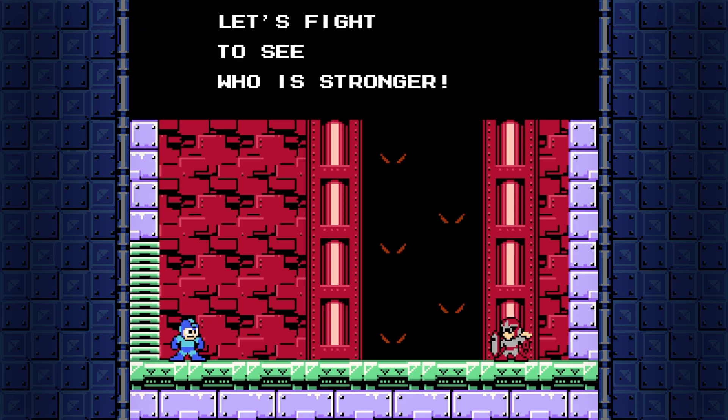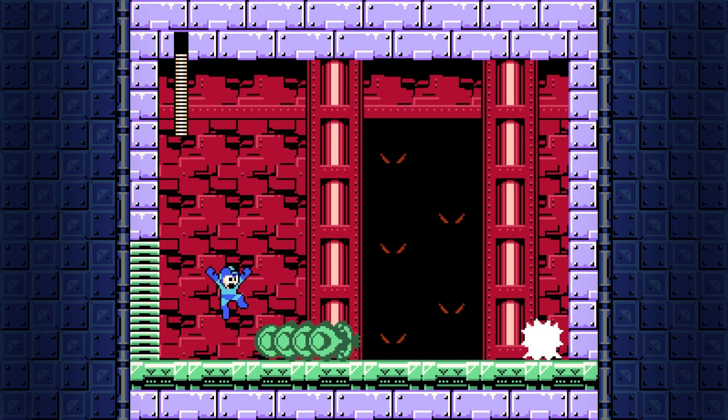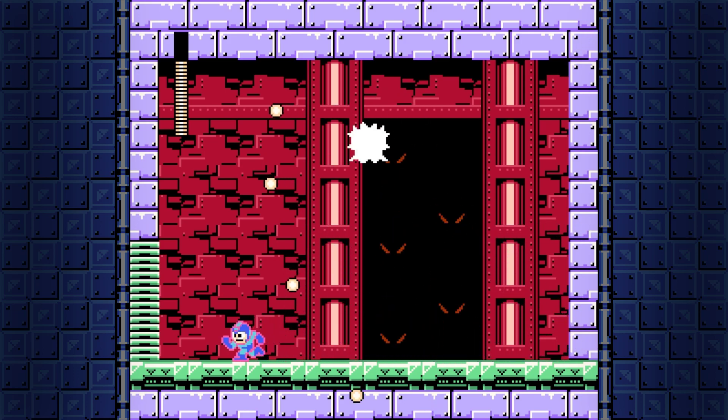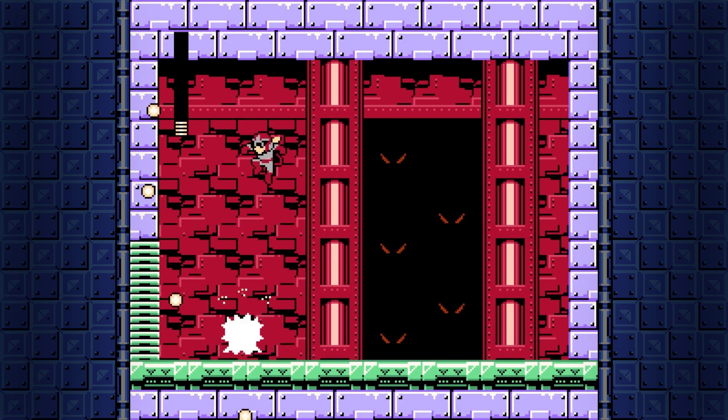The mini-boss is Protoman himself. I think you can fight him in any of the three places you can run into him, but I'm not entirely sure. Protoman likes to do a lot of mini jumps while firing various volleys of shots. On the third jump he especially does a little curve shot that goes from the bottom up. He can do a couple different shard shots and follow up with a smaller one. You need to keep on your feet because he can also dash across the floor. Staying close isn't a good idea — stay about half a stage distance away.